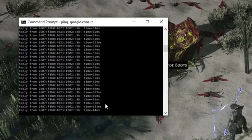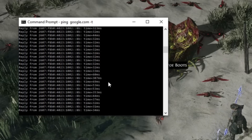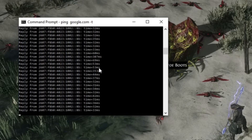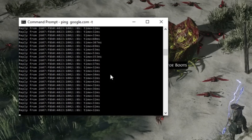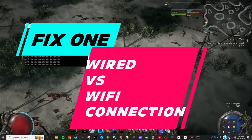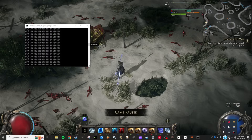We got a bunch of 60 and 50 millisecond results, then 353 milliseconds again. What's happening? I don't want a connection that keeps jumping between 30 milliseconds and 300 milliseconds — that's not acceptable, that's actual lag that's going to give me problems. If we go to the start menu, it shows I'm currently connected to Wi-Fi. Don't use Wi-Fi. Your computer needs to be physically connected to your router or modem. This is the number one thing you can do to prevent these crazy lag spikes.